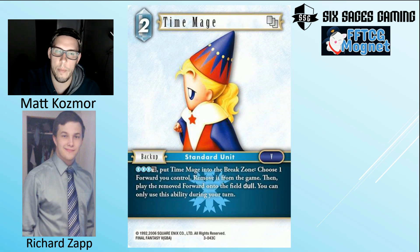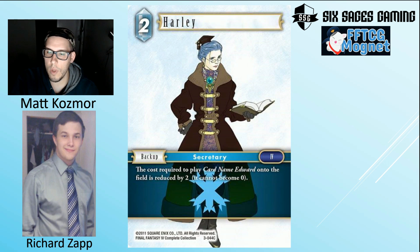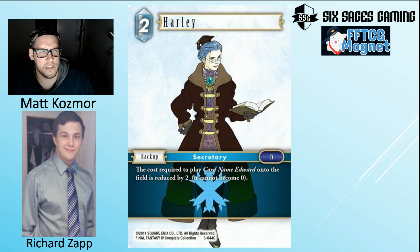Harley reduces Edward's cost by two, making it playable on turn two after a turn-one Harley. If you're running a discard-heavy deck with that package, go for it. Outside of that it's a hard pass. I agree — I don't love the card. The discard Edward is going to be more commonly played, so Harley's utility is narrow. But it is nice that it makes Edward a two-drop.